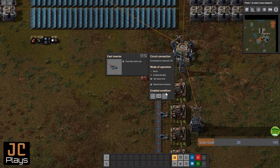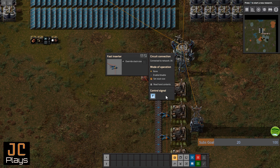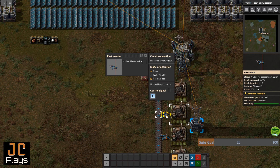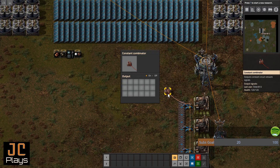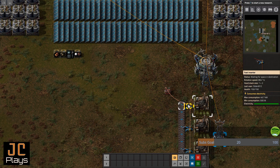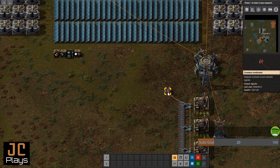Now we set up our inserters. It's good to set one up and then copy and paste the settings. We do not want to enable or disable — we'll turn that off. What we do want is to control the stack size. Since this is a fast inserter, we're going to control it on channel F. That's all it takes to set up an inserter. Hold shift and right-click to copy, then left-click the next inserter to paste. Let's paste it two more times and double-check the settings took.